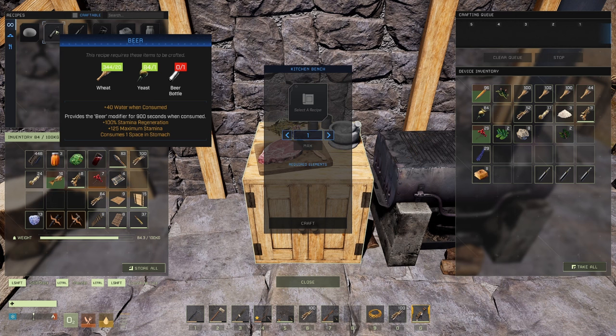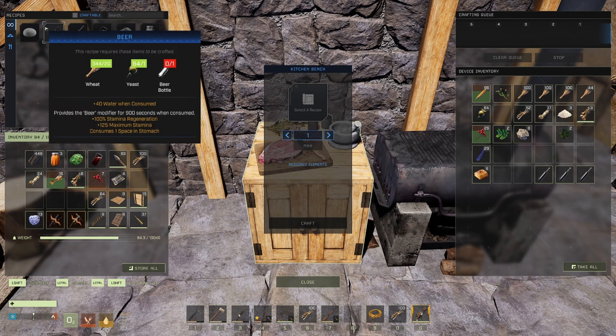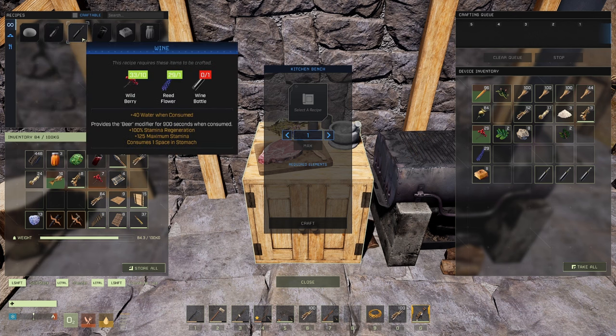Beer gives you the beer modifier for 900 seconds - that's 15 minutes - with 100 stamina regeneration and 125 max stamina. Wine provides the exact same modifier as beer, so these do not stack. You cannot eat wine and beer and get two different buffs because it's the same buff. Pick one or the other.